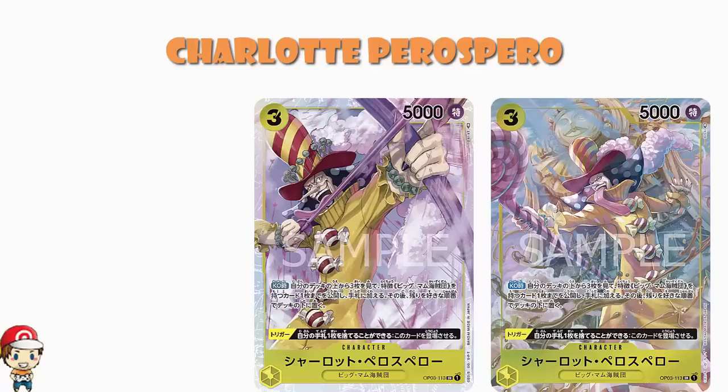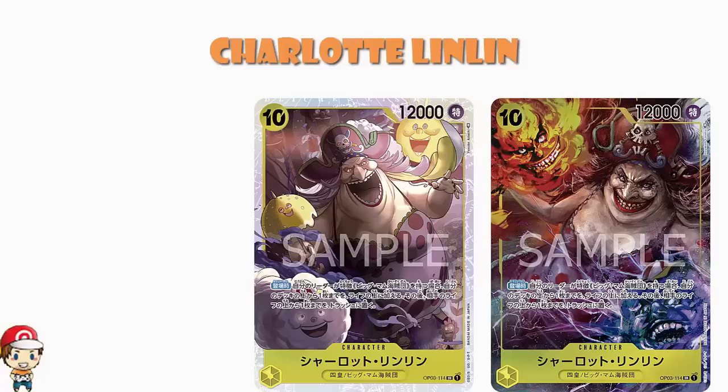And then finally, before we get to the secret rares, we've got one more alternate art yellow: Charlotte Linlin. I appreciate how cool and different this artwork is compared to almost every other One Piece card we've seen so far, but I don't know if I like it. It is worth pointing out that black and yellow have more alternate arts than other colors, but they've also had fewer sets. Charlotte Linlin: 10 cost, 12,000 power. On play, if your leader has the Big Mum Pirates type, place a card from the top of your deck at the top or bottom of your life, then trash a card from your opponent's life. It's a two-life swing — a 12,000 power character that does a two-life swing. That is huge.